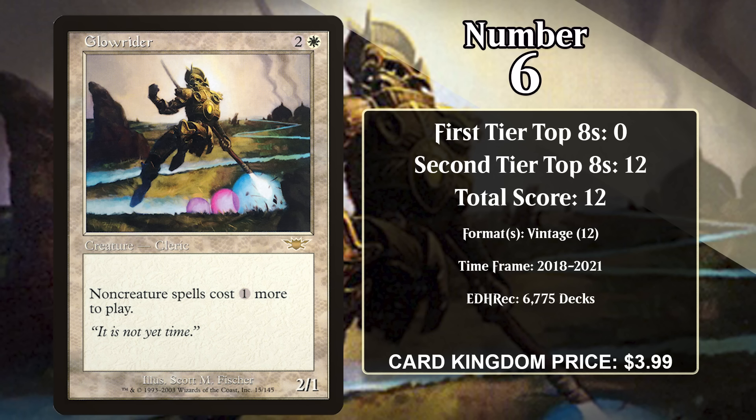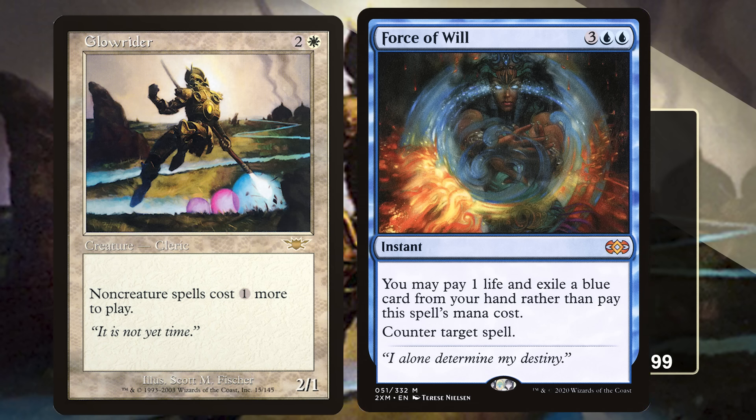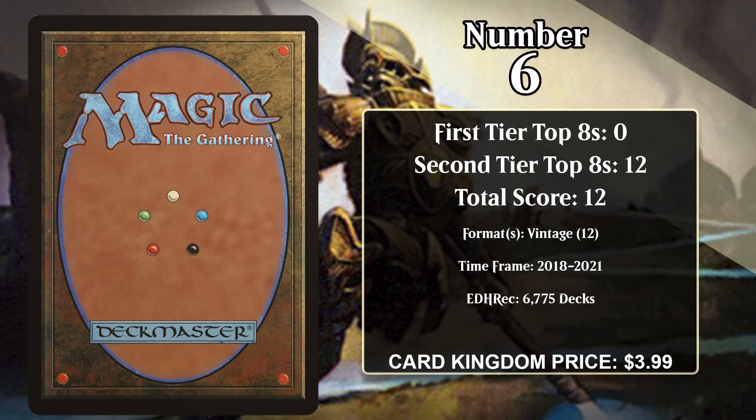Glowrider's tax is at its most potent in Vintage, since most decks run lots of non-creatures like the Power 9, and it even makes otherwise free spells like Force of Will cost mana. Glowrider was played in that format's Eldrazi decks, which are aggro decks that power out Eldrazi with fast mana and don't run many non-creature spells. These decks also use Thalia, Guardian of Thraben, and Glowrider made it so the deck could more consistently get one of these tax effects online. However, Glowrider hasn't put up a top 8 in any format since 2021.